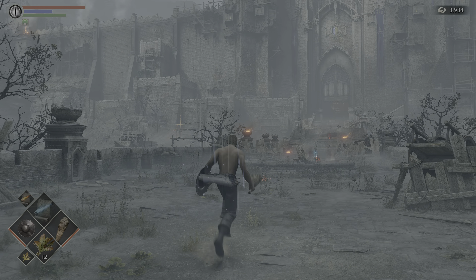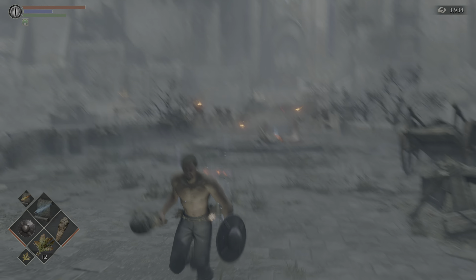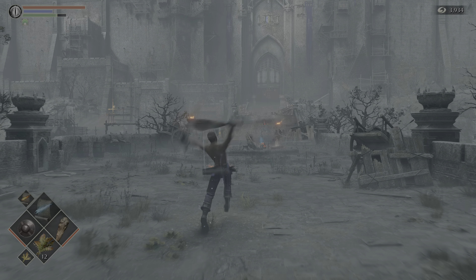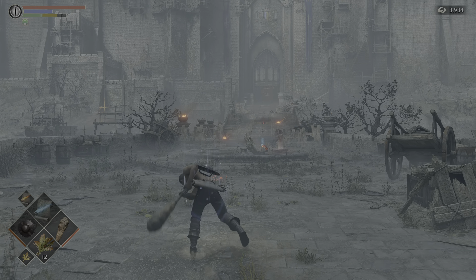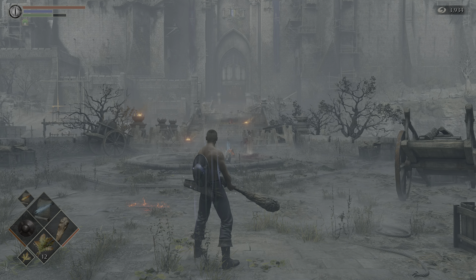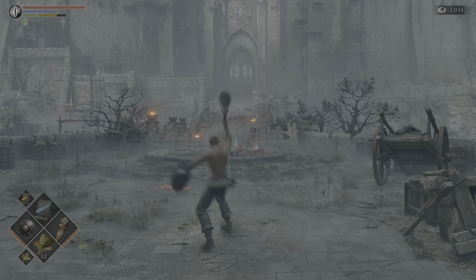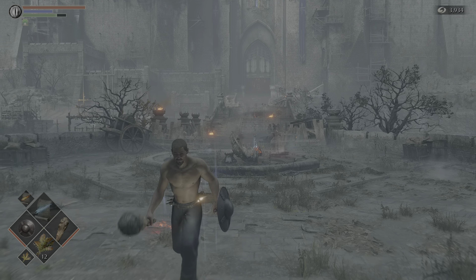Rolling R1 and rolling two-handed R1 are both basically the same. We've got the backstep R1 and backstep two-handed R1. Backstep R2s and rolling R2s just seem to all do the same thing, so it doesn't seem to have any real effect on R2s, just R1s.